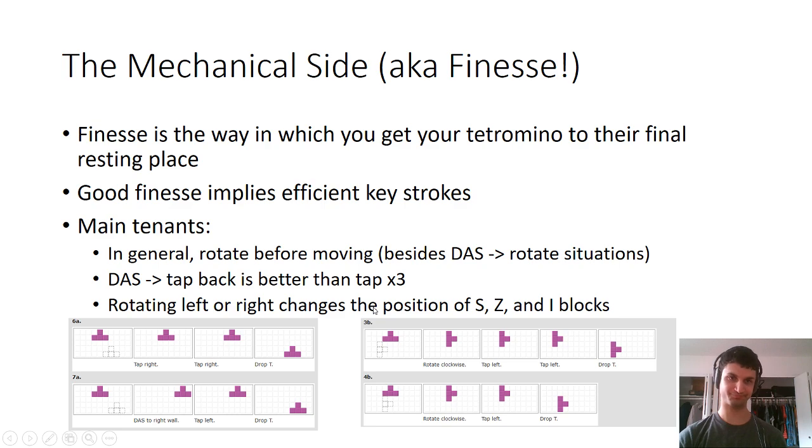In some slower games of Tetris, DASing is really slow so this might not hold, but it's important to be in that habit anyway. And once again you want it to feel like one motion. The important patterns in optimal finesse are: first, in general you want to rotate before moving. Second, DASing and tapping back is always faster than tapping three times. Third, rotating counterclockwise versus clockwise actually changes the position of where S, Z, and I blocks end up — so rotating clockwise always rounds the piece a little bit to the right.